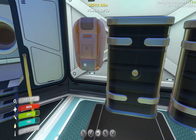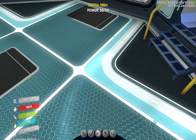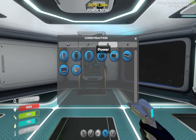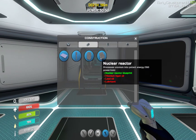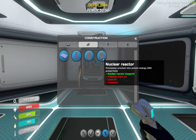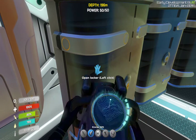We need to produce a new generator. So to do that we need to see what it takes to make one. Thermal is a ways away. We've got everything we need for this right now, I think. Three lead, one lubricant, two titanium ingots.